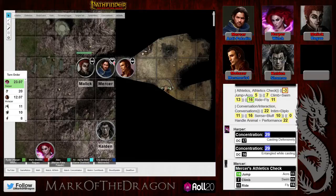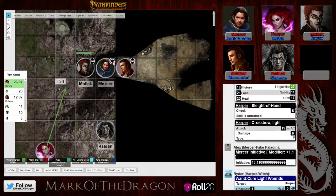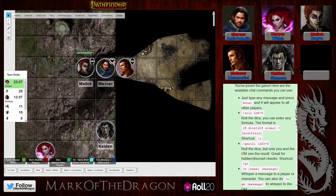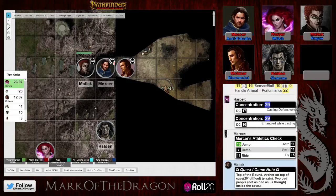The DM admits they stopped listening for a while and tuned back in when they heard something about battle. It's the top of the round. As a reminder: Molzar is invisible. Mercer has just walked into him. Mercer has a final healing buff active for however many rounds.